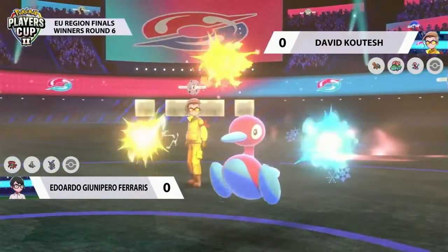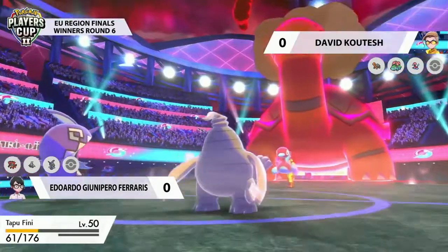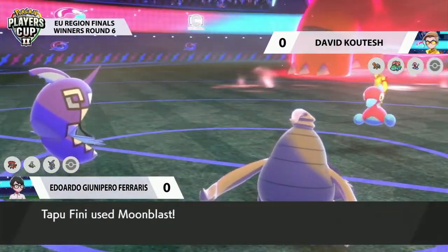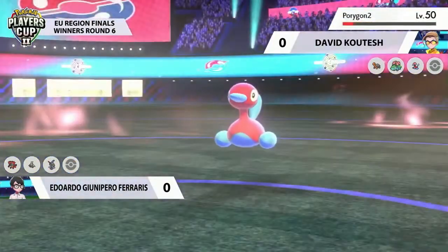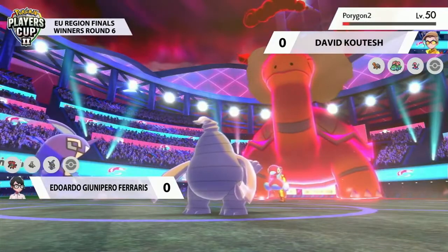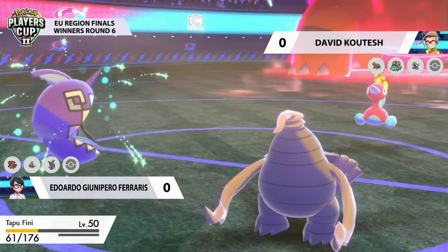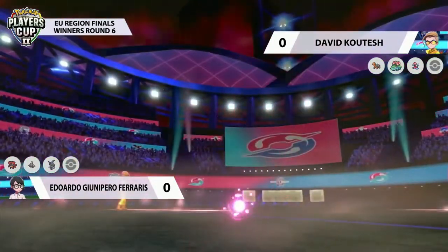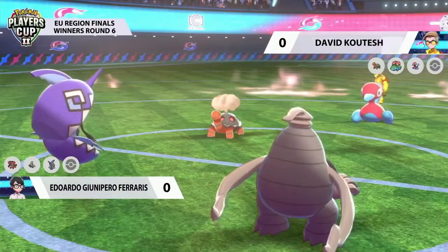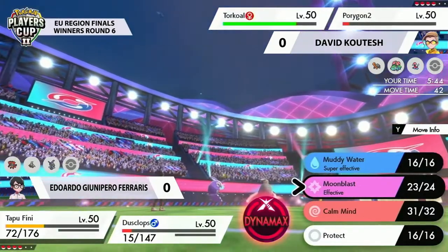Porygon-2 fires back with yet another Tri-Attack — not a crit this time — but Tapu Fini is able to fire back with a Moonblast into Porygon-2. Porygon-2 still hangs on. Porygon-2's special attack is getting lower, so that boost it got on the way in isn't going to be sticking around much longer. This Tapu Fini still feels pretty good about its ability to take hits. The Torkoal doesn't know it's not Dynamaxed anymore, so its damage output is lower.